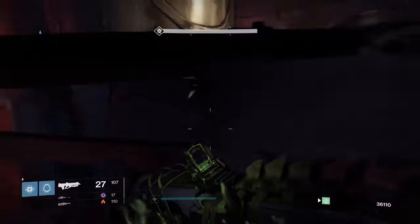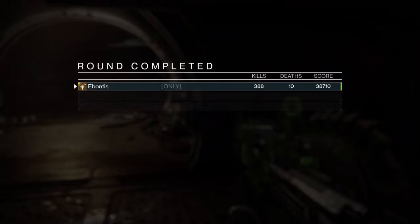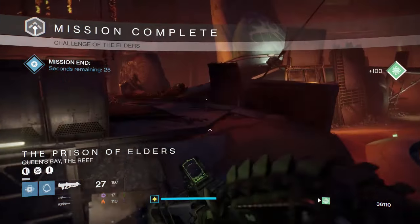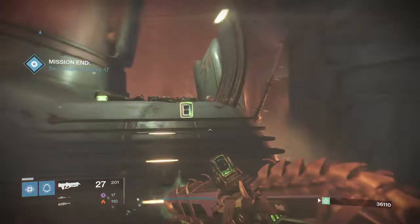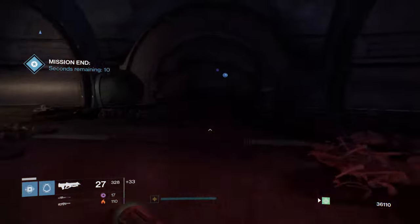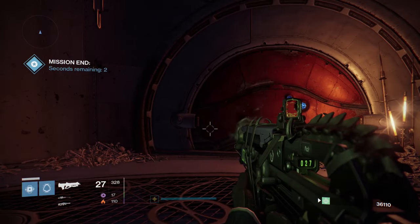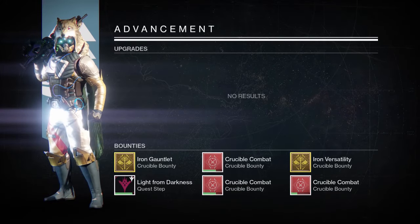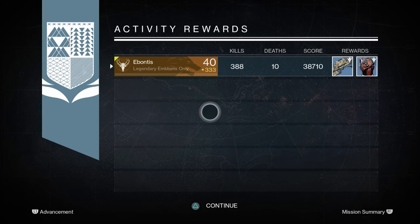Bad Juju works pretty effectively at close range. I got too close on the boss damage wave, so unfortunately I'm going to have one less wave of enemies. You could do better on score than I did here. But in the grand scheme of things, this is showing the guide of how to get through it rather than a top score run. I got reinforcements coming, so I'll put more damage on the boss and get him as close as I can since time is working against me.